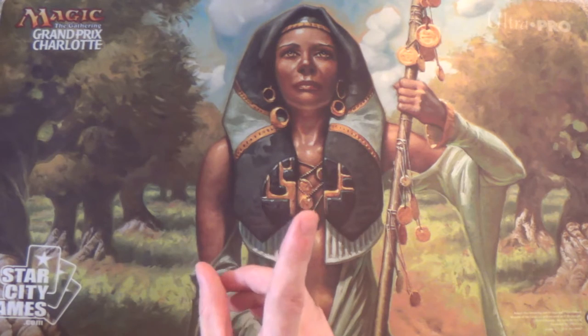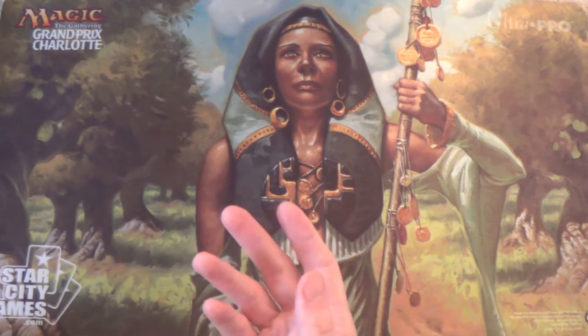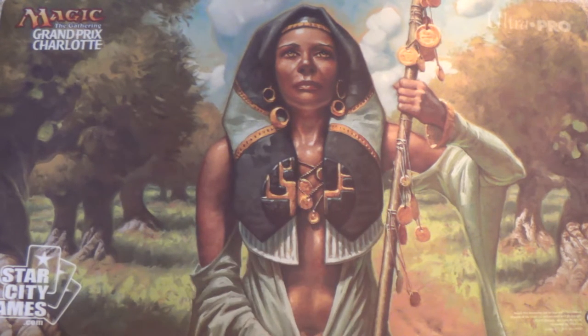Except one card in the sideboard, I should note. But otherwise, yeah, let's get started. It is Mono Waste, or Mono Colorless, Eldrazi.